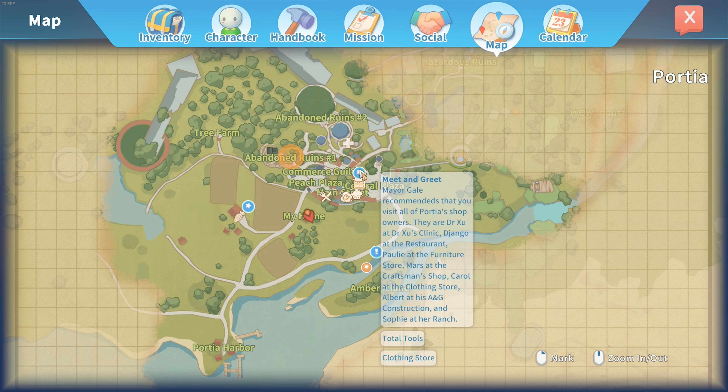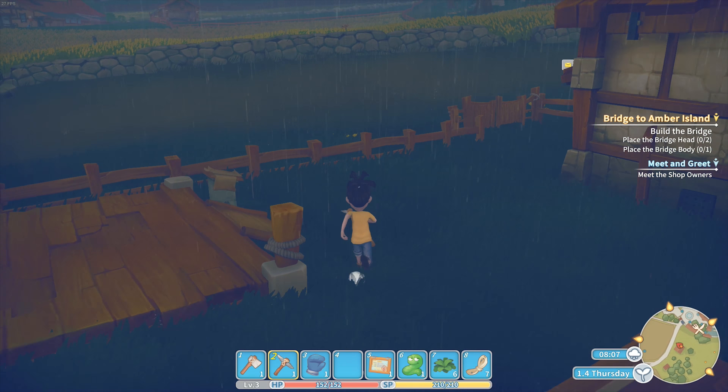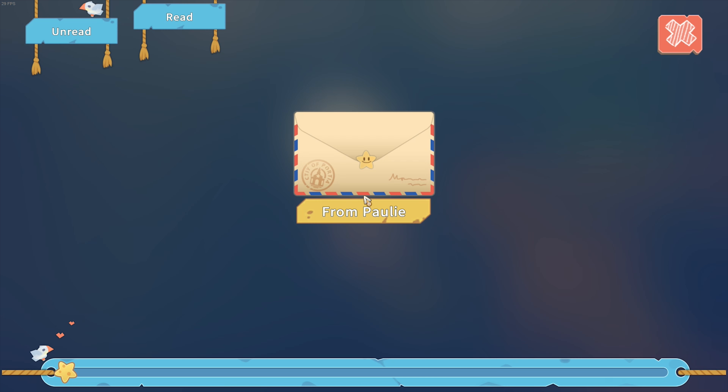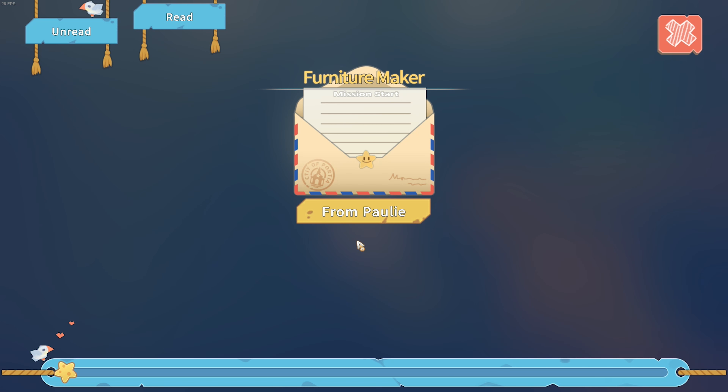Alright, what do we have over here? The meet and greet - we need 2 more shop owners. We also have something new: Mariel from Paulie. A new builder commission - I need 3 copper blades for some furniture. You'll need a grinder to make them if you don't already have one.